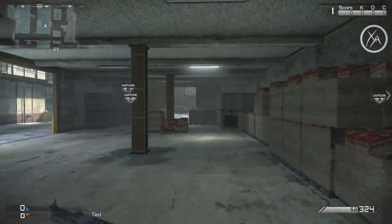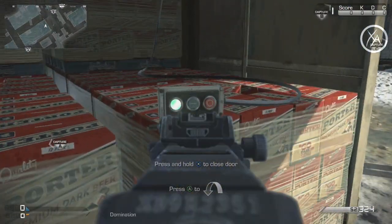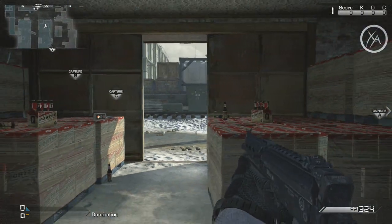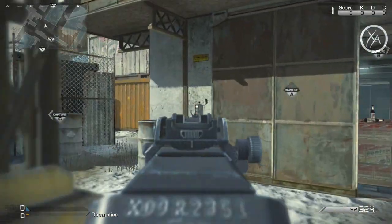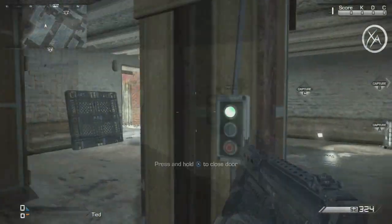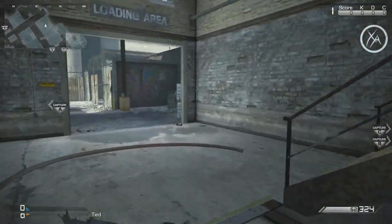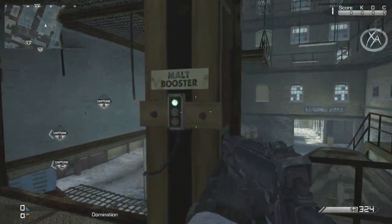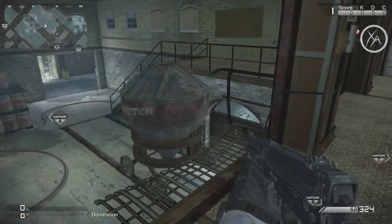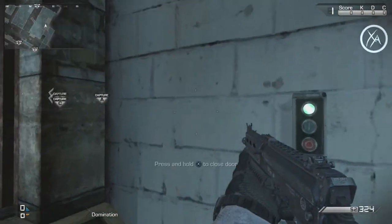Now I'm going to show you all the dynamic doors on this map because there are quite a few. The first one is on the bottom story of this building — there's a switch on the inside and also one right on the outside. In the building next door there's a button to open or close this secret door. Another one that a lot of people aren't aware of is up here — it operates the same thing and opens or closes it — and then the last one is on the other side.